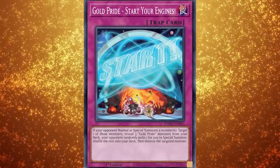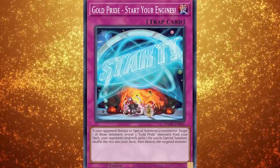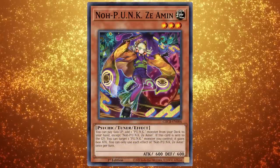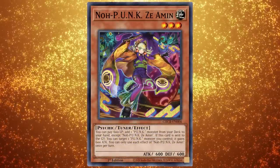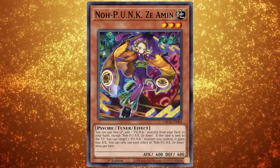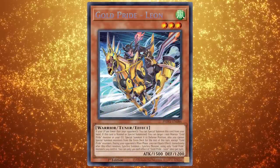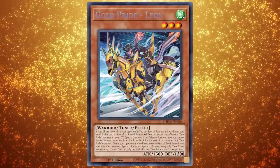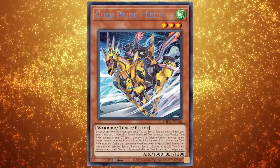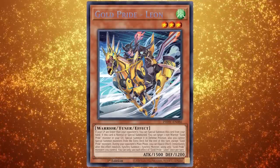The Gold Pride archetype is off to a great start. If you want to play this deck right now, I think the best archetype to combine it with is Punk. The Punk cards pay life points, they synchro summon, they special summon — they're a really good fit with Gold Pride because they give you the most opportunities to start with lower life points than your opponent on the first turn. Thank you to Konami for letting me reveal the Gold Pride cards in the upcoming Photon Hypernova set. Make sure to stay tuned for tomorrow's video where I'll open up an early box of Photon Hypernova. See you later!